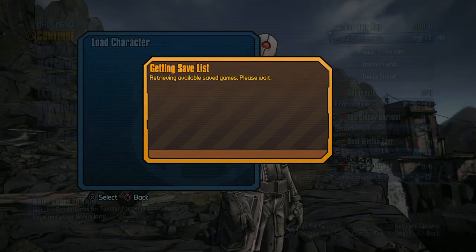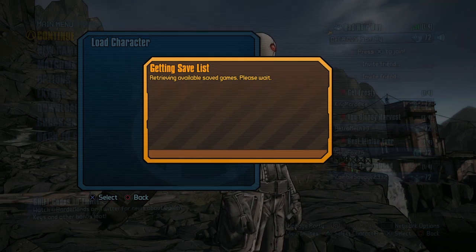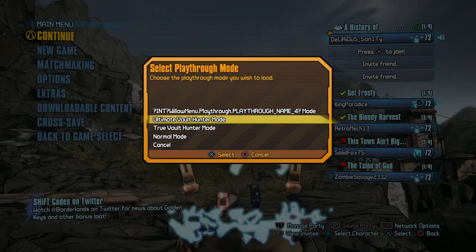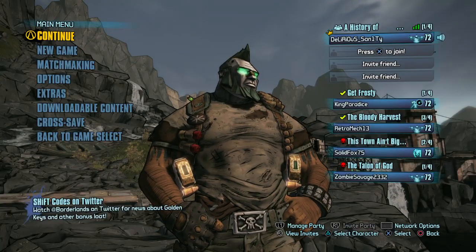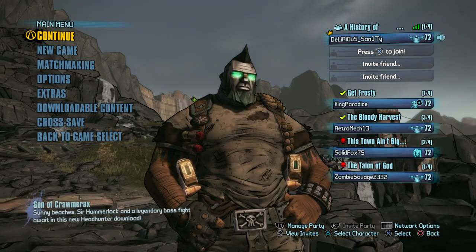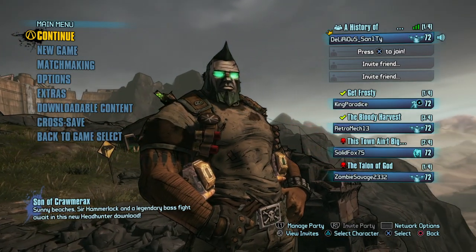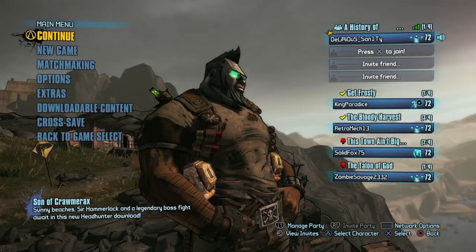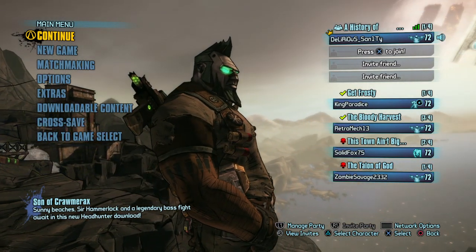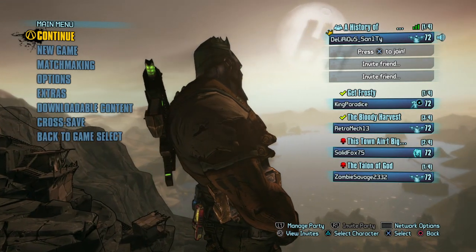Hey guys, Delirious Sanity here again, and today I'm going to show you how to get unlimited badass tokens — skill points, whatever you want to call them — in Borderlands 2. This is a glitch that works on the latest patch, and it's a very useful one because once you get your badass skill tree up in the high percentages, OP8 is a lot easier for your character.